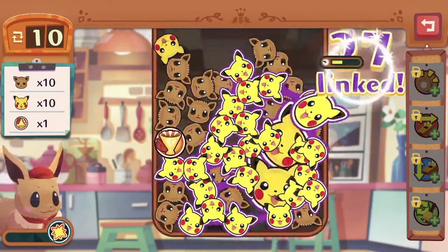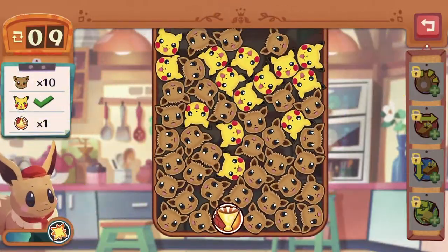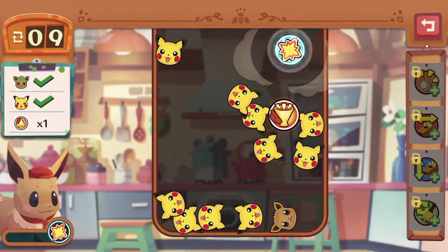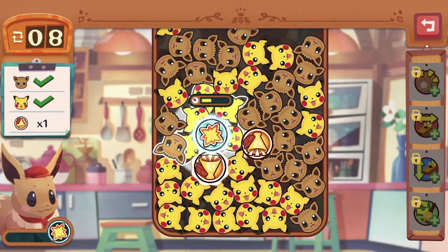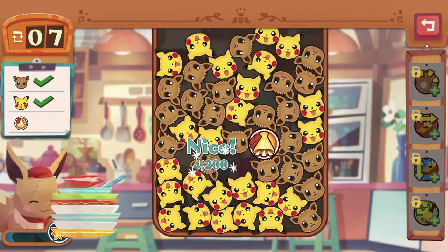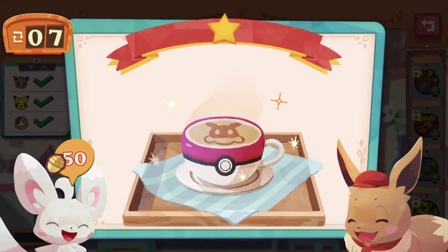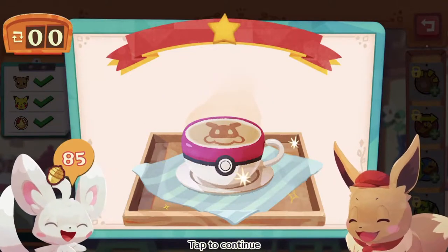Let's get all those Pikachu icons, and of course followed by Eevee. We missed one — that's okay. In this game, you can actually use the skills to activate the rest of the icons beside it, as long as they're within the area that the skill covers. That's how you can benefit from doing two things in one turn.